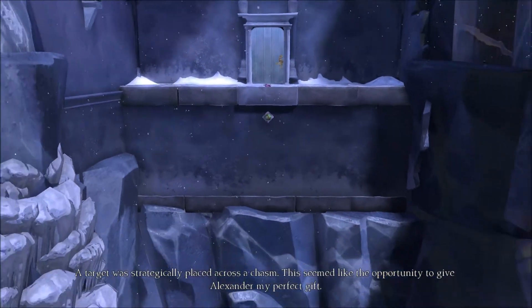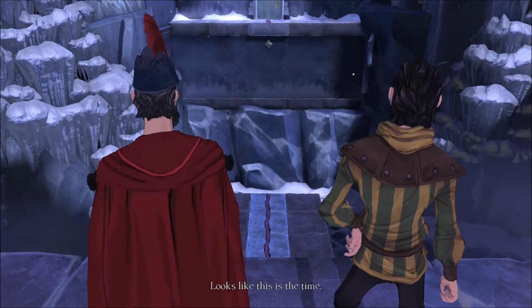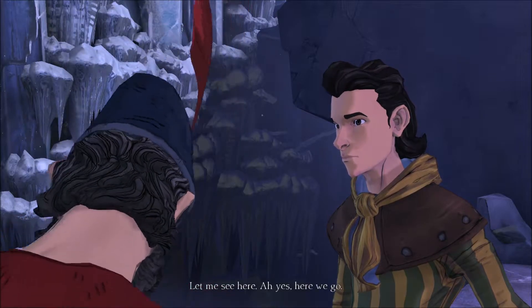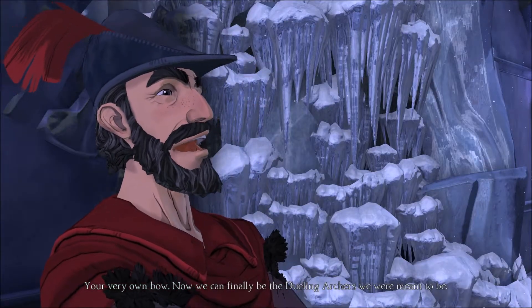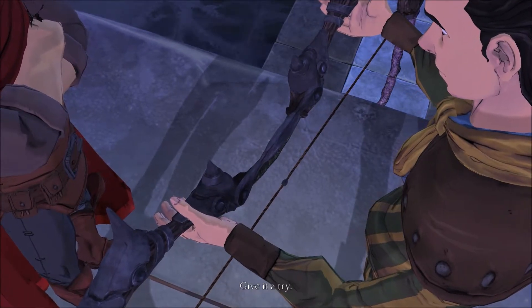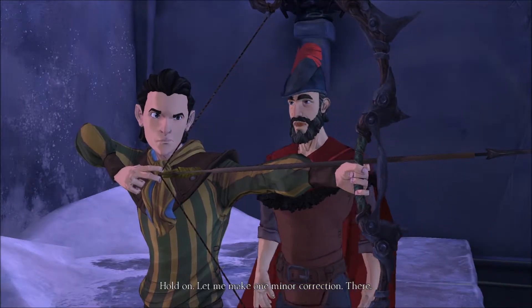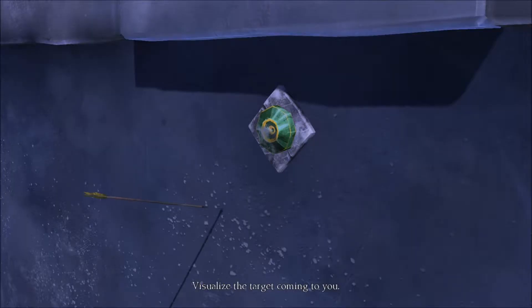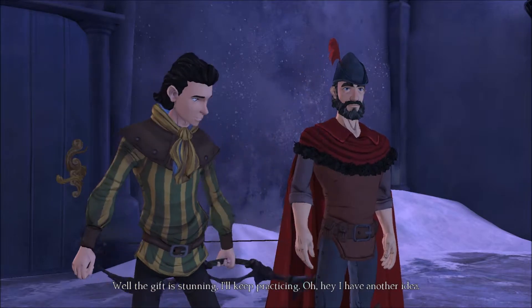Strategically placed across a chasm — this seemed like the opportunity to give Alexander my perfect gift. A chakka. This is the time. 'I have a gift for you. It's been a long time coming.' Your very own bow! Now we can finally be the dueling archers we were meant to be. 'A bow. Thanks. You shouldn't have.' Give it a try. Like this? Let me make one minor correction. Tell me when. Visualize the target coming to you. Oh, you were close. Well, the gift is stunning. I'll keep practicing.